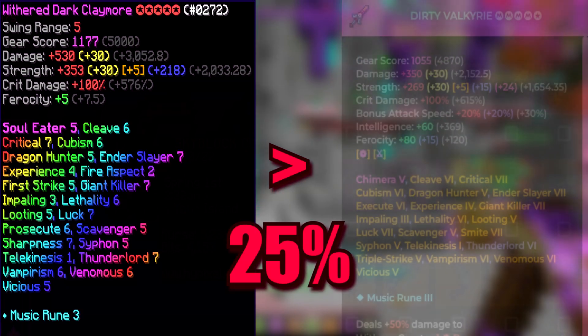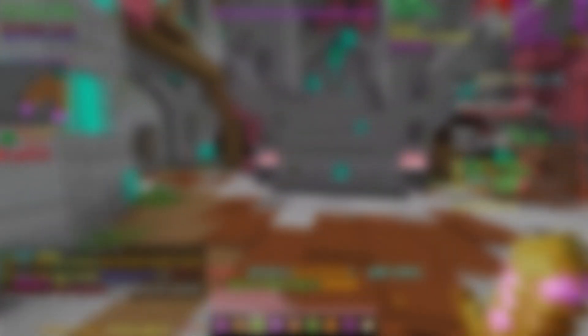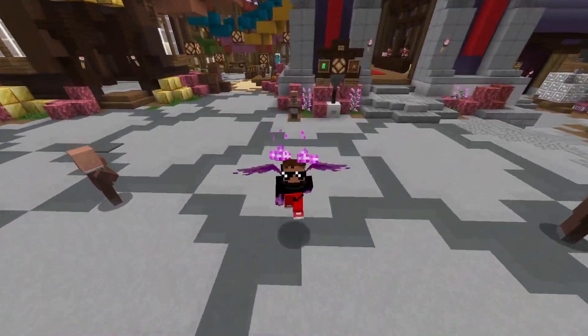Currently the Hyperion is actually kind of broken — the scaling is bugged. So right now the Dark Claymore is actually 25% better than the Chimera 5 Hyperion. But even if they fix the Hyperion, RMR says the Dark Claymore would still be about 1 to 2% better than the Chimera 5 Hyperion.